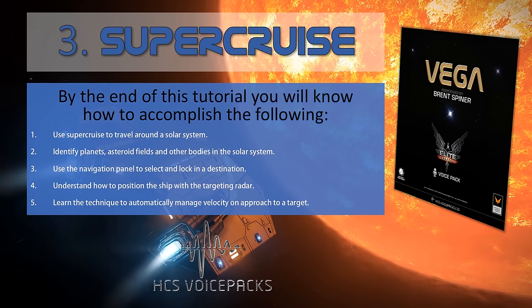Use SuperCruise to travel around a solar system. Identify planets, asteroid fields and other bodies located in the solar system. Use the navigation panel to select and lock in a destination. Understand how to position the ship with the targeting radar, and learn the technique to automatically manage velocity on approach to a target.